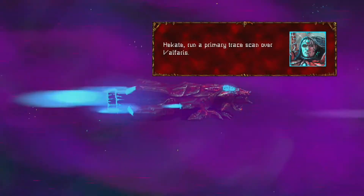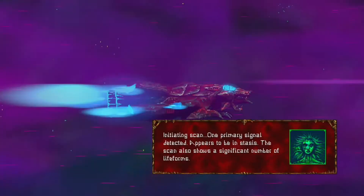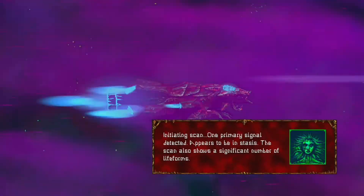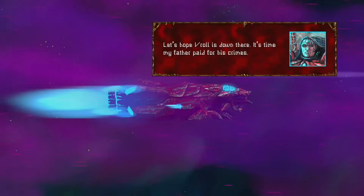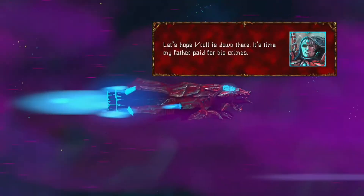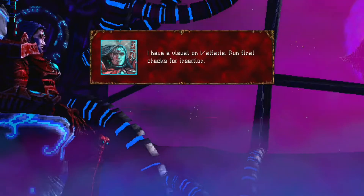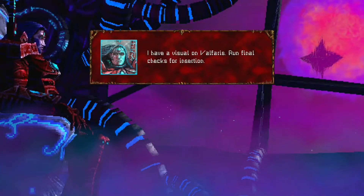Is that Hekate? Run a primary trace scan over Valfaris. Initiating scan, one primary signal detected. Appears to be in status. The scan also shows a significant number of life forms. Let's hope... Is that Vrol? It's down there. It's time my father paid for his crimes. I mean, look at it - it's so stylish. It's like pixel art, but also 3D. Badass.